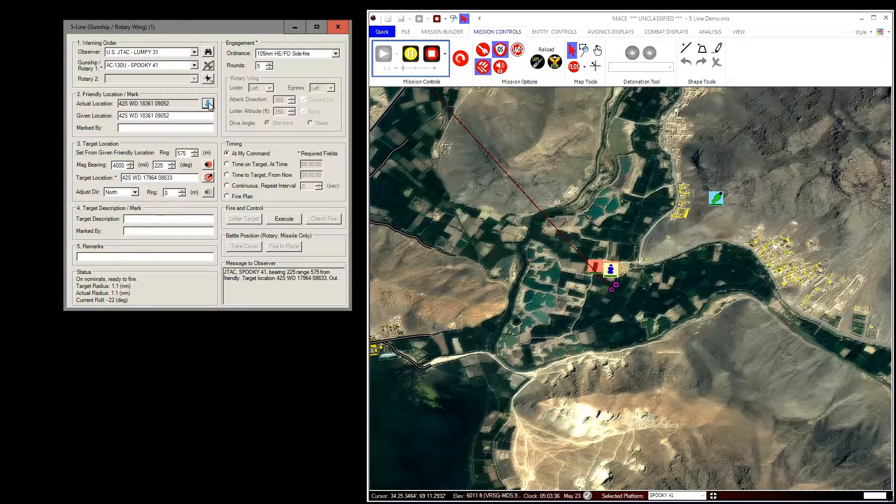Clicking the blue arrow will correct the given location to the actual location. The attack can be adjusted from the target or from the friendly position if it's given.